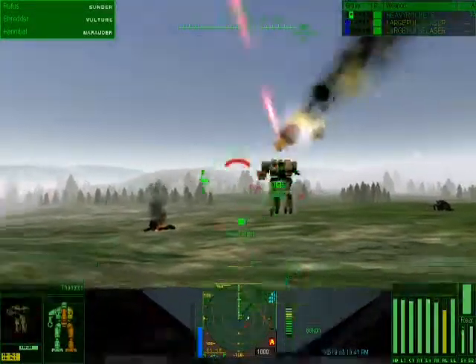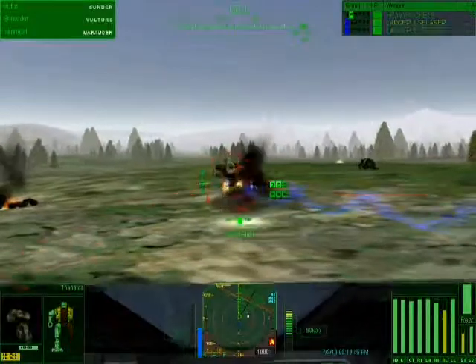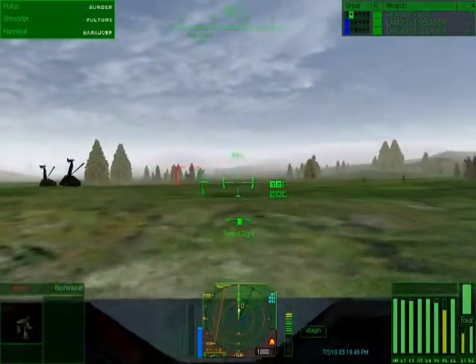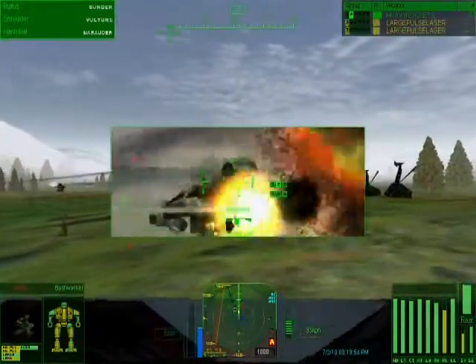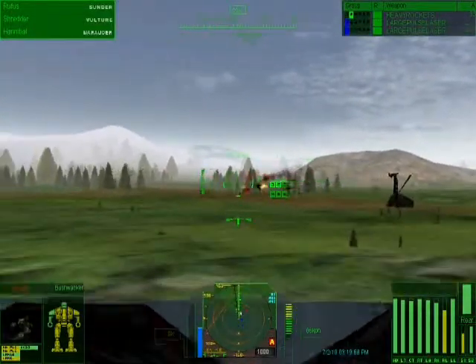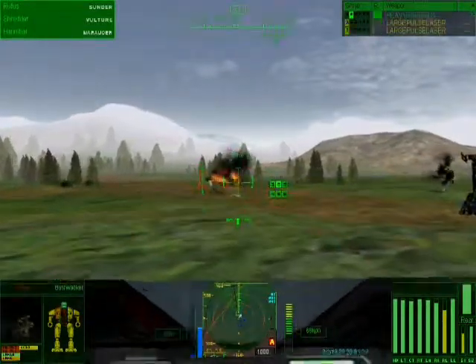If you hit with a couple of them, you're doing a ton of damage. That's like equivalent to a gauss cannon, but with a much faster reload — it's absurd. What do we got here, a Bushwhacker? Yeah, okay. Of course, for faster mechs it's really hard to hit them, but if you're going up against heavies, it's so good.